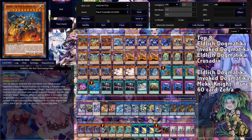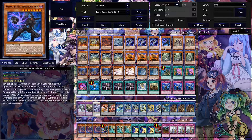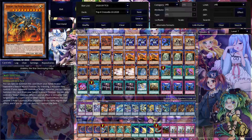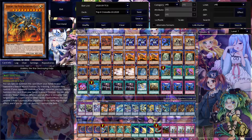Top four was pretty much almost all Dogmatica. I think there was Eldritch Dogmatica, Invoked Dogmatica, another Eldritch, him of course with another Eldritch Dogmatica, Invoked Dogmatica again, Mech Knight, and Zephyra. So as you can see this locals is pretty much just Dogmatica. He did really good, and I just wanted to bring the decklist to you guys because I like Joe. We were actually just talking about this recently — he switched over to Orcust for a little bit but he's back to Crusadia, which is nice to see.